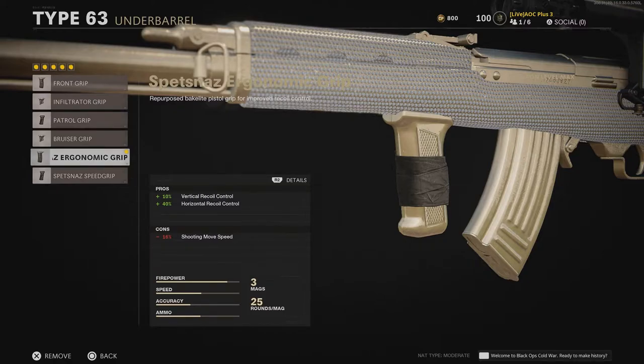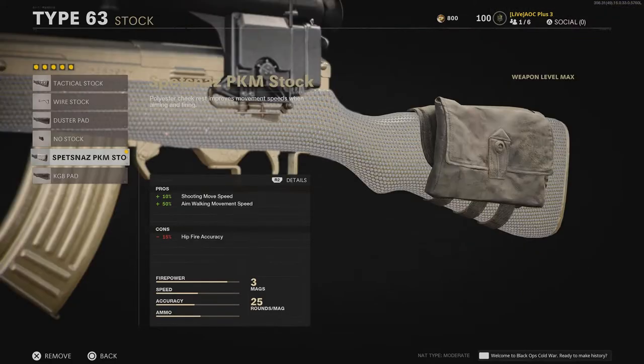That's the key with the Type 63— you want to maximize the lethality of this weapon. Finally, I recommend the Spetsnats PKM Stock or the KGB Pad.